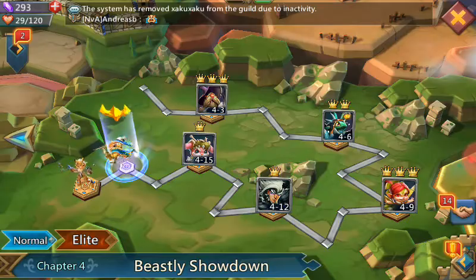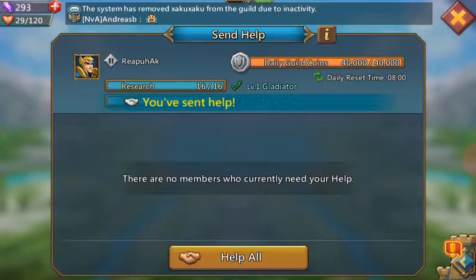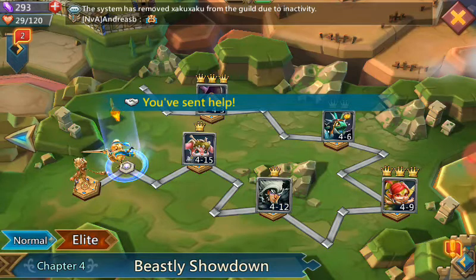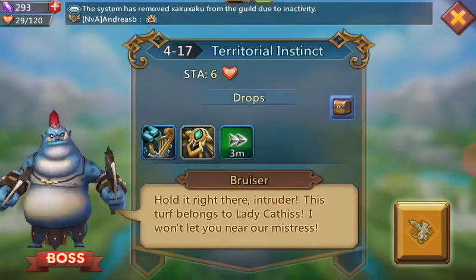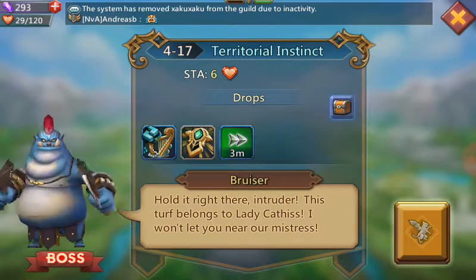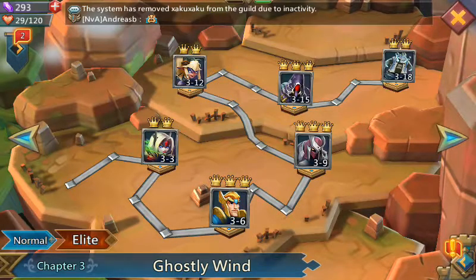A lot of people like to build guilds, but I like to fight. Territorial Instinct — this one is kicking me right now, killing me. I can't even kill this guy. But what I usually do is go back and you can see I got a lot of three-stars and two-stars.